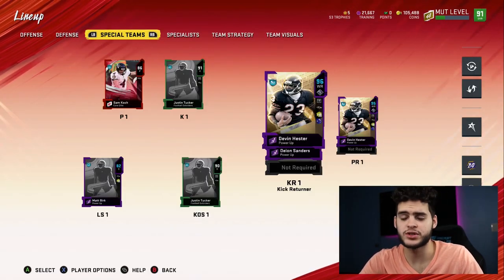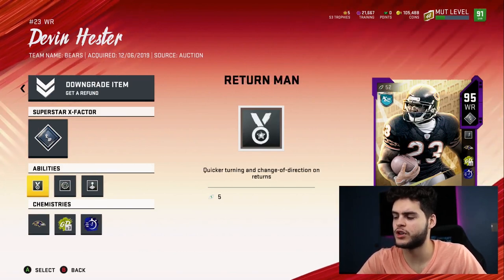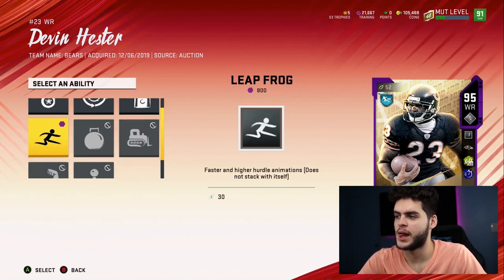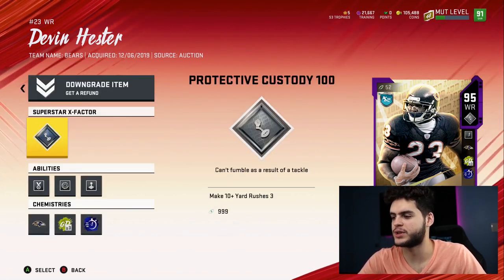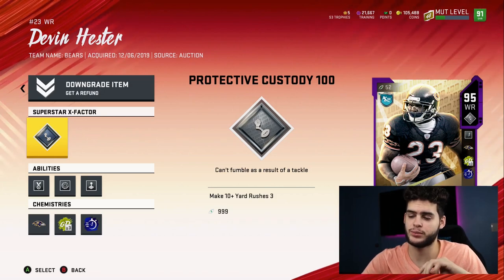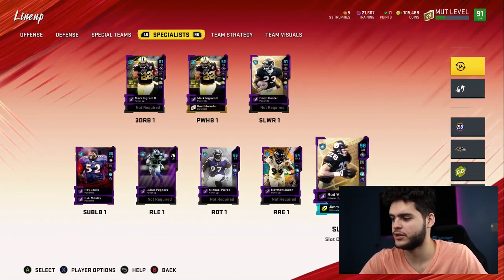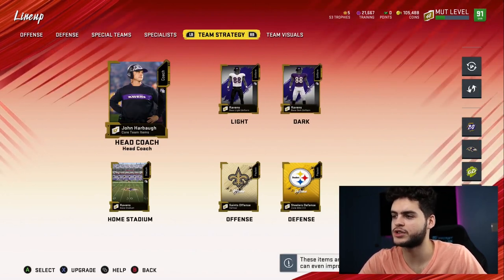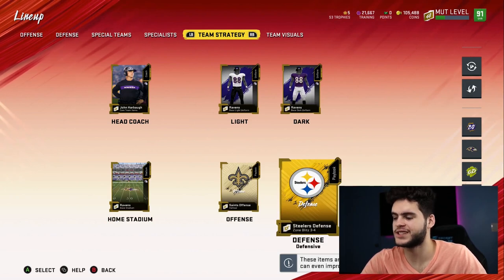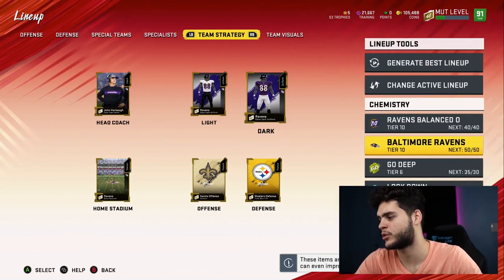Devin Hester with Human Joystick is going to be unreal — he has Human Joystick, Spin Cycle, and Return Man. I think Return Man is redundant with Human Joystick, so you'd probably want to swap in Jukebox or maybe Leapfrog, but he fumbles too much for that. He does have Protective Custody though. The team strategy has John Harbaugh as coach with balanced offense, Ravens dark uniform, balanced offense home stadium, Saints playbook, Steelers defense — and he likes to run the color rush Ravens jersey. Overall: Ravens bounce is 40 out of 40, Baltimore Ravens 50 out of 50, Go Deep 35 out of 30, Lockdown 40 out of 30, and he's working toward Sprinter.